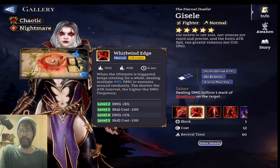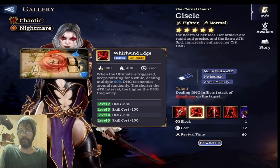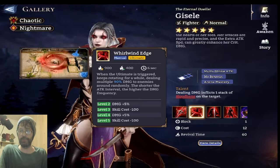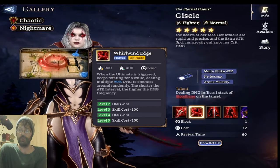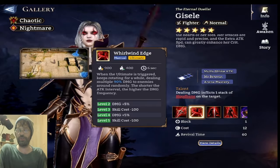Looking at Whirlwind Edge — when the ultimate is triggered, it keeps rotating for a while, dealing multiple hits of 90 damage to surrounding enemies randomly. The shorter the attack interval, the higher the damage frequency, which can be skilled up to 100 damage. The skill cost reduces from 9 to 7, with an initial rage cost of 400. It's a very short duration at six seconds for an ultimate.